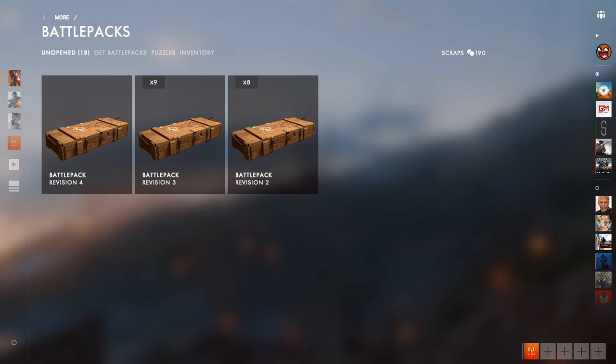I was about to get my tenth battle pack for revision three — got it on the end of round screen — then I came in here and it was revision four. I do count myself lucky because all of these have been earned in-game. I know a lot of other people are having problems where the random system isn't really working for them. I really hope dice changes it so it's based on your performance a little bit more, as opposed to just being random.